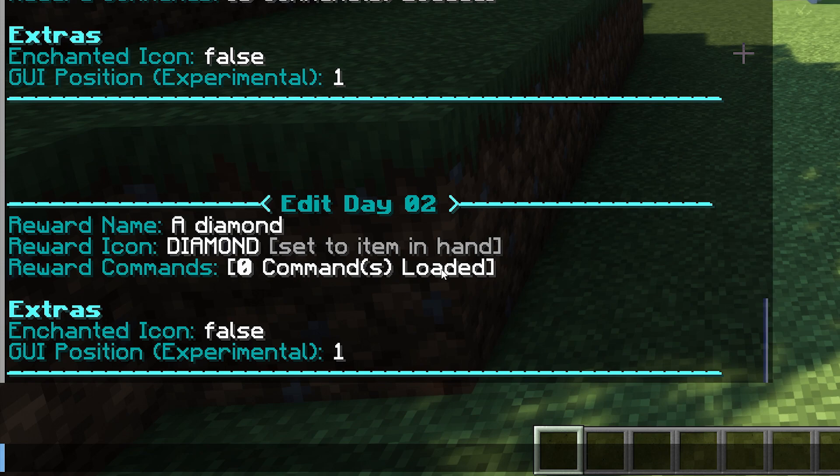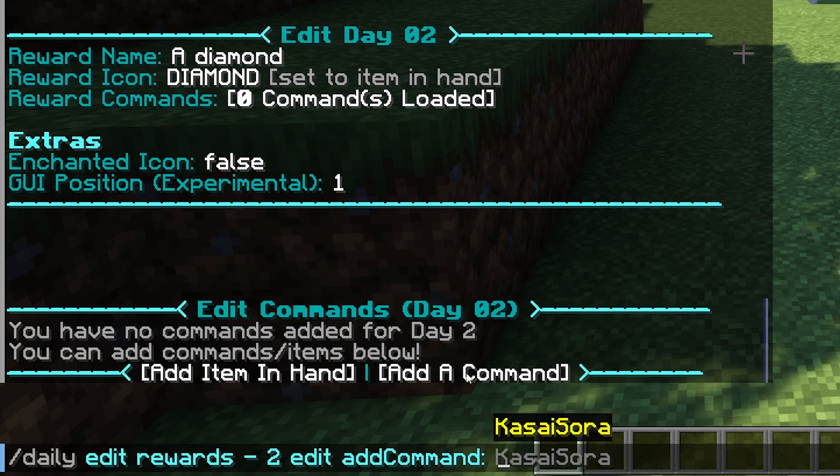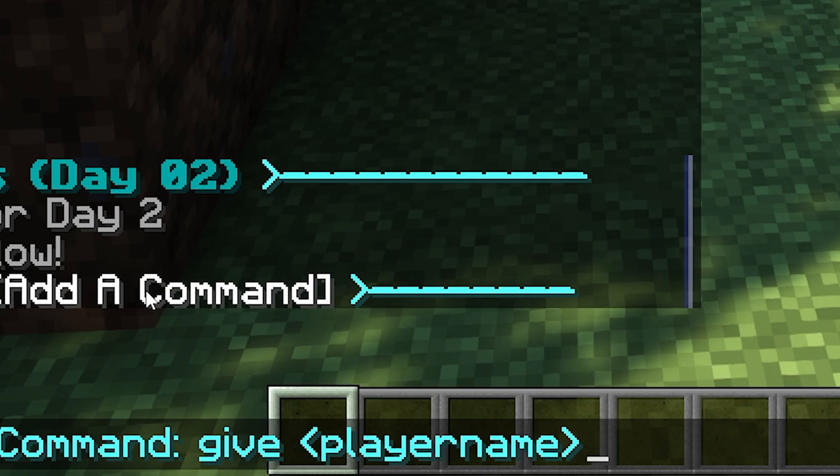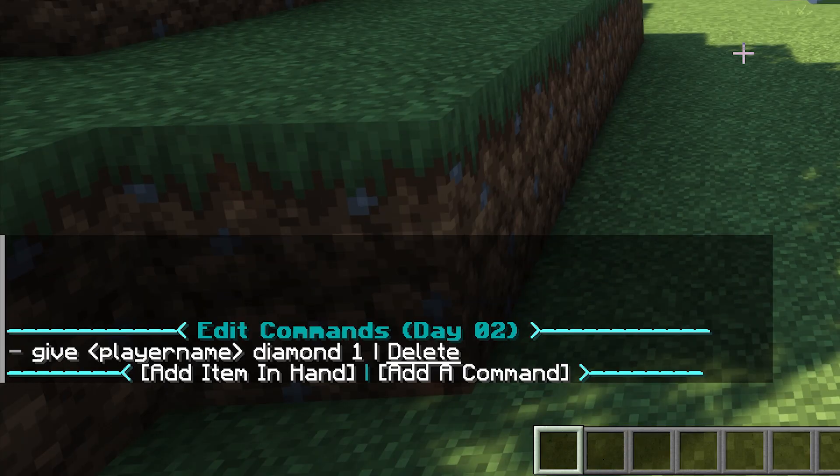Now we need to add a command line. Press on the command text, then click 'add a command.' Now just type the command. We need a command that gives the player a diamond, so type: give {player_name} diamonds 1. That's the command to give a diamond. Press enter and there we go — when we now go to the daily rewards menu, you can see the reward for day two is a diamond.